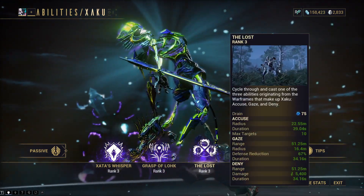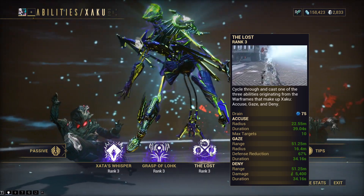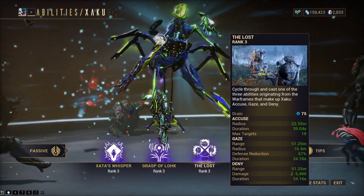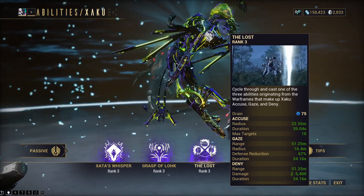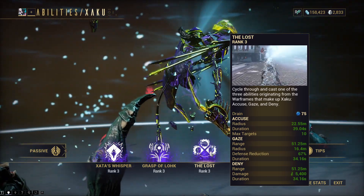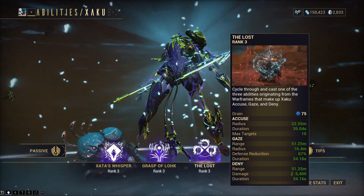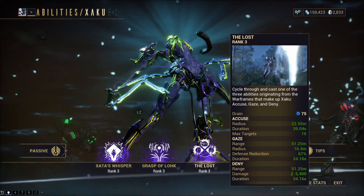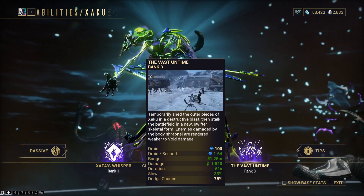After that you have The Lost, which cycles through and lets you cast one of three abilities originating from the frames that make up Zaku: Accuse, Gaze, and Deny. Accuse seems to be a mass snare that locks enemies in place. Gaze reduces their defense and also kind of locks them in place. Then you have Deny which does void damage.